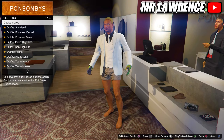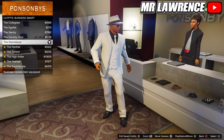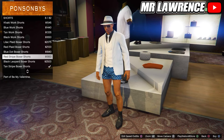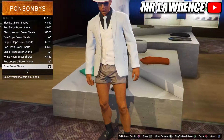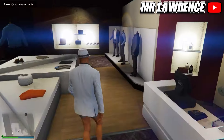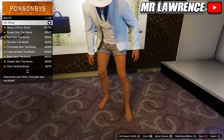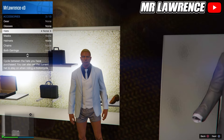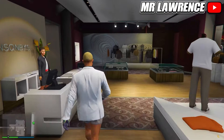For the next one, we will first need to go to the business smart outfits and then purchase the fifth one. Then go to the pants, go to shorts and select the gray boxer shorts. Now go to the shoes and select no shoes again. Now remove your hat and glasses, then add the light woodland tactical gloves. You can now save this outfit in slot number 7.